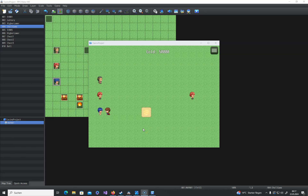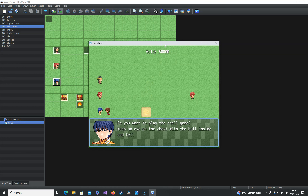Hello and welcome. Today I will demonstrate how to make a little shell game. Most of you will be familiar with it — basically there are three chests and one has a ball in it, and you have to keep track of the chest where the ball is hidden.